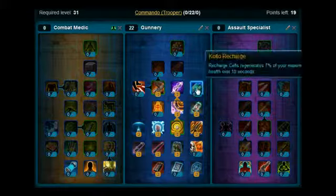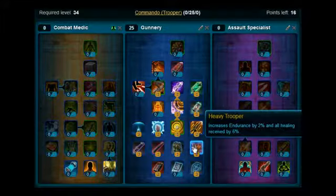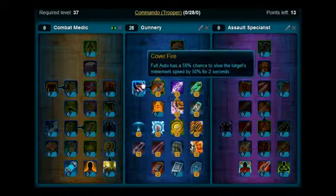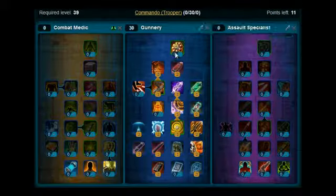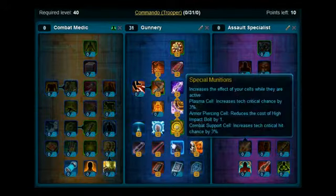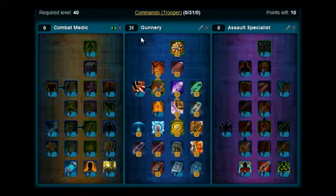Level 32 you want to pick up Coulter Recharge. Levels 33 and 34 you're going to come back down here and pick up Heavy Trooper. Levels 35, 36, and 37 you're going to put on Curtain of Fire. Levels 38 and 39 you're going to put on Reserve Round. And then lastly, at level 40, you're going to pick up Demolition Round at the top. So that's the Gunnery Tree — you're picking up quite a lot of skills there rather than boosting the skills you start the game with. Once you've done that, you will be level 40.